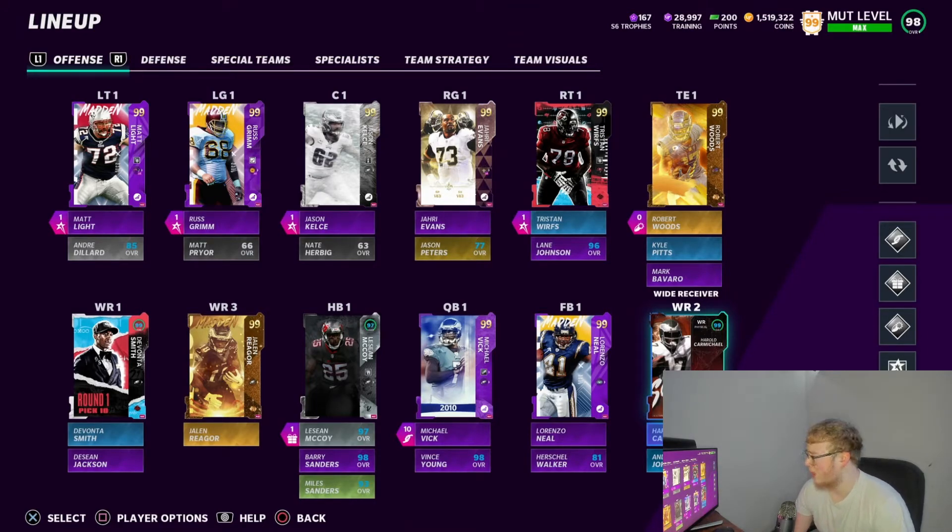Receiver number two is big body six-foot-eight Carmichael — he's a demon. Receiver number five we got Andre Johnson, who could easily probably be a starter for me, but you know what, it's whatever.